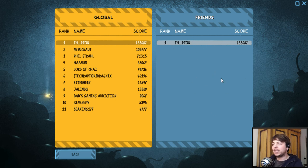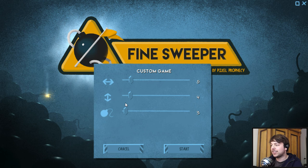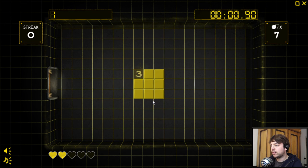So you have a friends leaderboard, and a global leaderboard. There's not much more to say about this. Let's try to get that one achievement. We make the board very small, increase the number of mines, and hope we don't blow up.